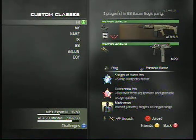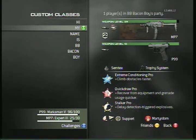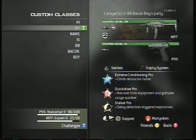Moving on — this class is Bacon's class for taking objectives, much like in Domination where you need to stand on the flag for a substantial amount of time, which rarely happens with a team. So he runs around with his MP7 silenced. The MP7 is the sexiest SMG you can use — it's equivalent to the ACR from Modern Warfare 2 except it's an SMG. It's very good for rushing with a very high fire rate.